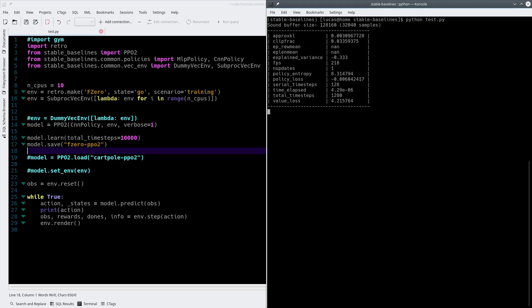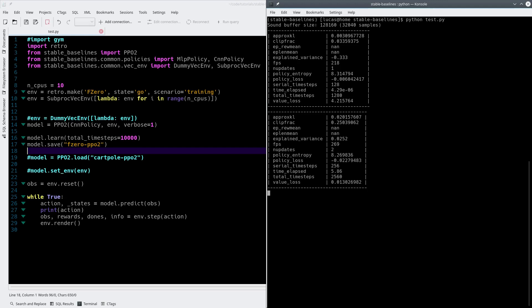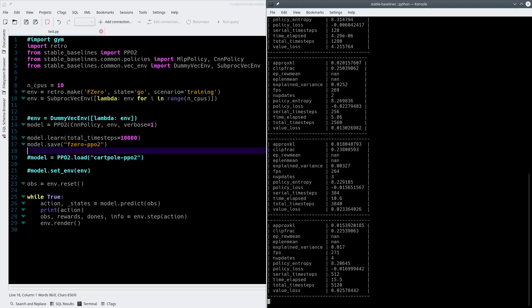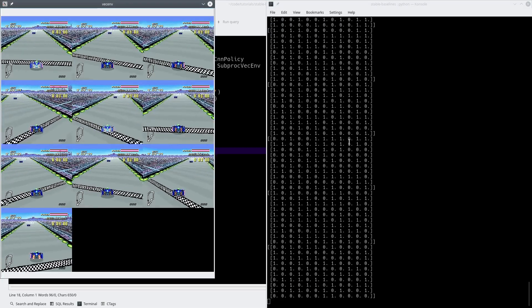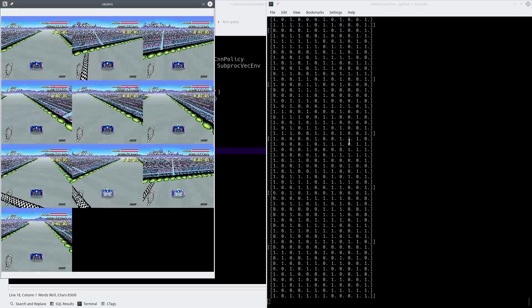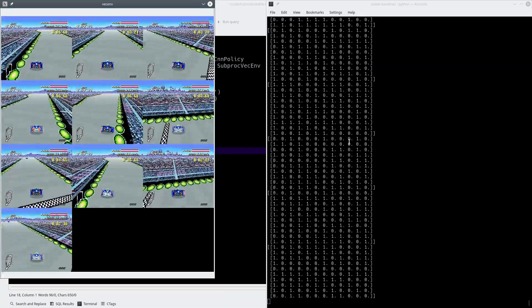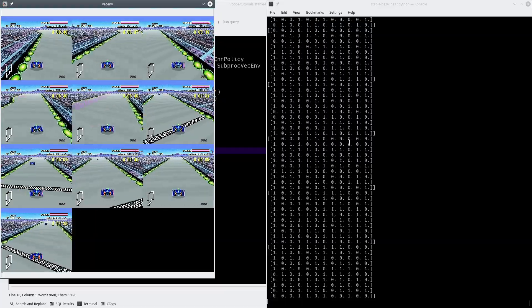It does about 1,000 steps now — I think it was only doing maybe 500 last time, so I'm not entirely sure what the exact speedup is. You can do other things too with this. The lambda there is a function that you can write to specify the environments. So if you have several different environments you want to use — there we go — as you can see, all ten are playing simultaneously now. Very cool! So that's the multiprocessing.